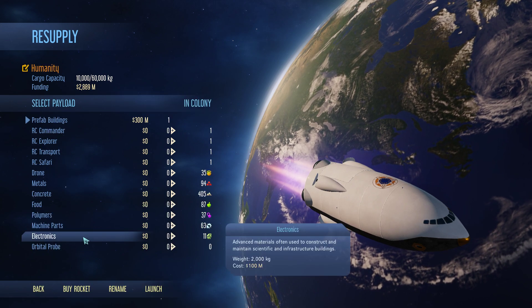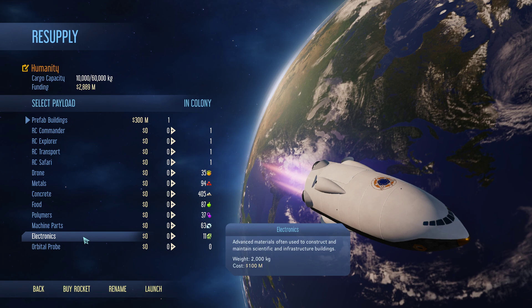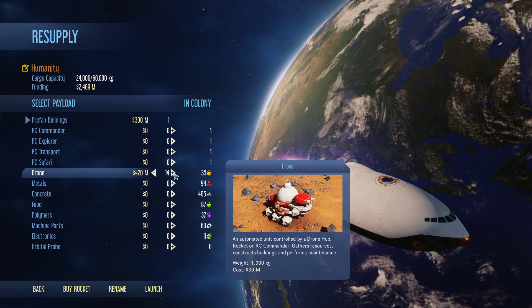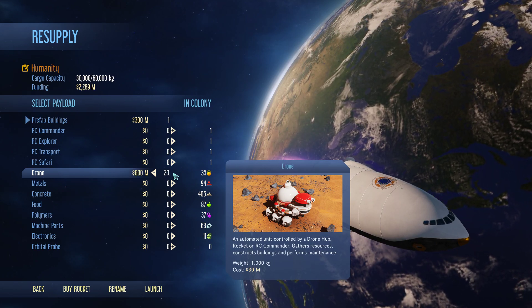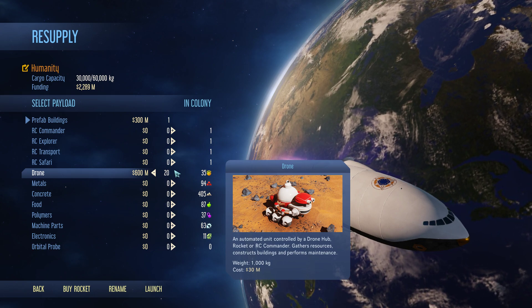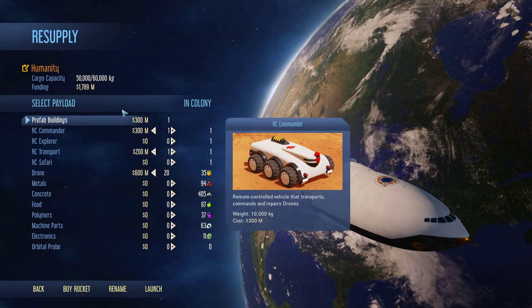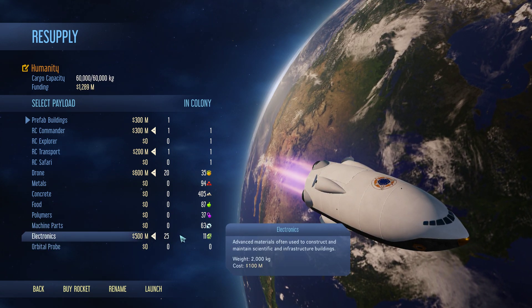Let's have a polymer factory for the northern dome area. And let's have many more drones — let's say 20. That's the maximum we can have in one go. And let's have one more transport and one more drone commander. That's 50,000. And then the rest electronics.